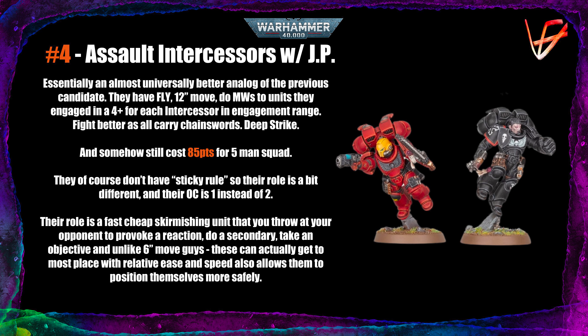Fourth place: Assault Intercessors with Jump Packs. Now we are getting into some better units. These guys are almost universally better than the regular Intercessors because they can fly — they have a 12-inch move, which is huge. They do mortal wounds to units they charge for each model within engagement range on a 4+. They fight much better in combat because they all carry chainswords, so it's 4 attacks each at AP-1 Damage 1, and they get Deep Strike. Somehow they still cost 85 points for a 5-man squad.